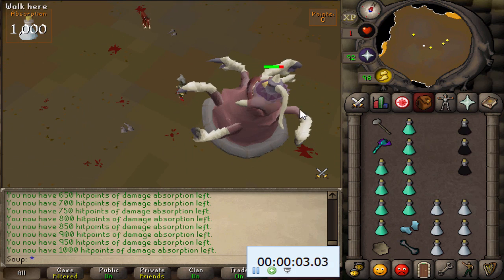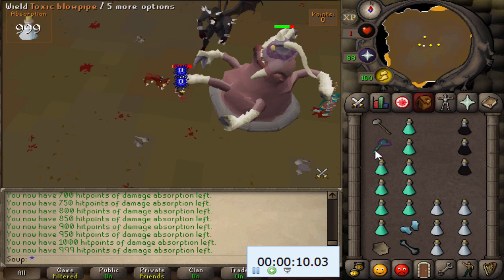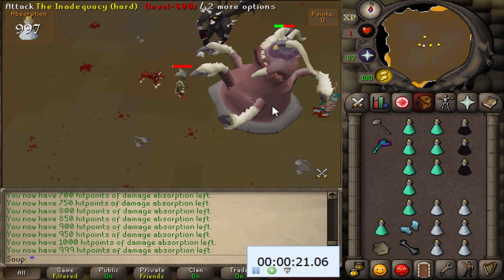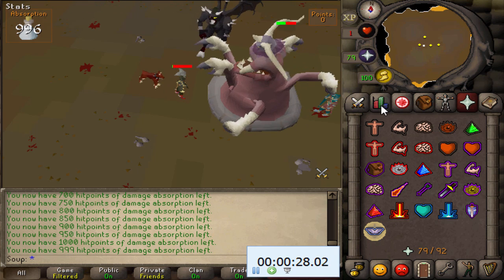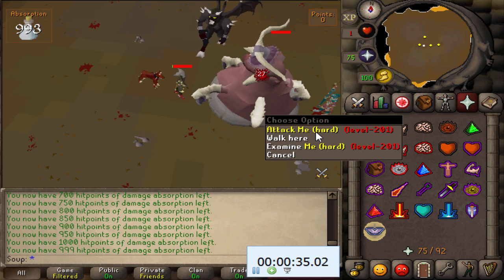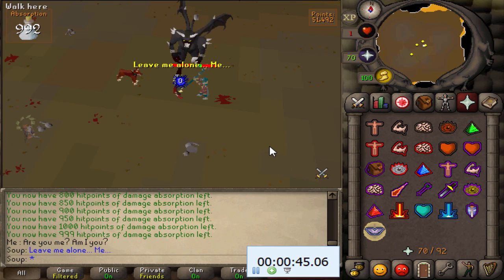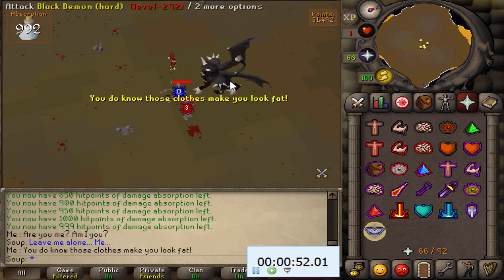Turn on Piety. You can also prayer flick to save prayer potions and last longer, but it's optional. There's one very important thing to do once every 30 seconds: flick your Quick Prayers — turn Piety off and click it back on. This activates Rapid Heal, which keeps your HP at 1. If you don't do this, your HP will rise to 2, then 3, then 4. Staying at 1 HP gives you maximum Dharok's hits with Overload and Piety active.